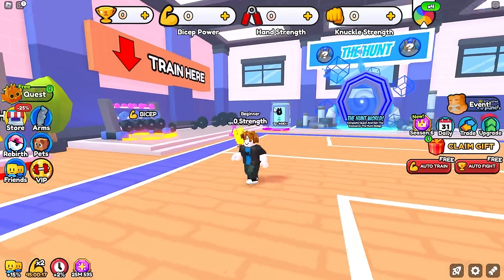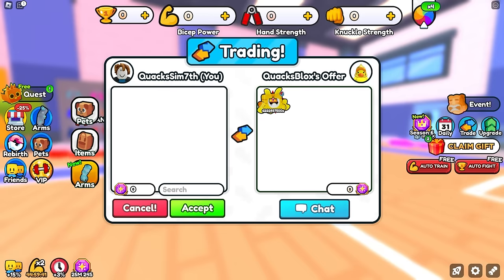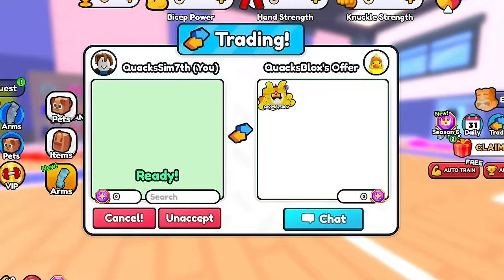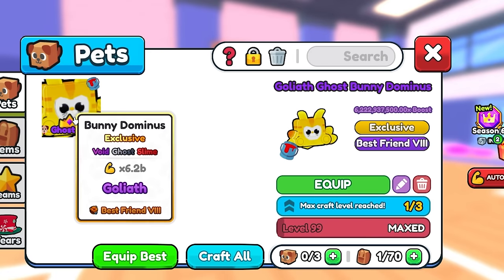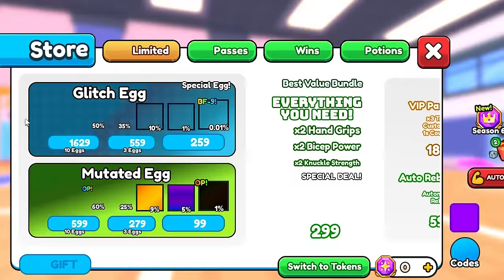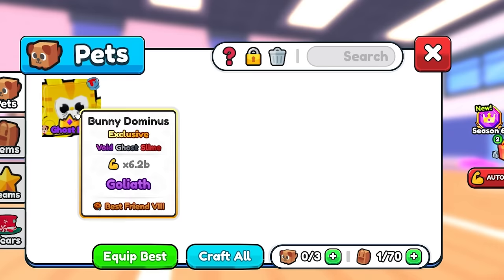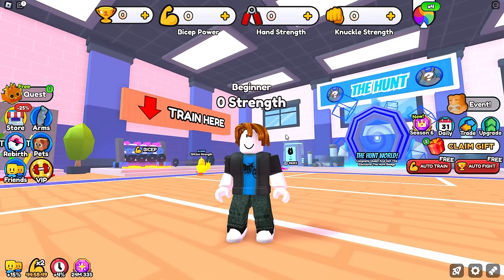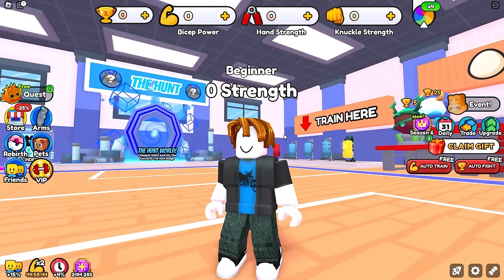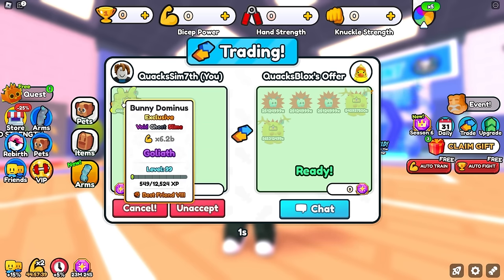On this account we obviously don't have the pet yet, because it is on my main account right here, which is in the exact same server. We go ahead and initiate a trade, and this pet is absolutely insane. You might see an insane number and think there's no way that's real — but trust me, it is very much real. We are going to be using a 6.2 billion multiplier bunny dominus pet. This pet is available in the limited stock pets and costs 12,999 Robux. It's also a golden version because it is a void, so I literally don't know how expensive this pet is — I'm thinking at least 150,000 Robux. Luckily someone in the community was nice enough to lend me this pet. Huge shout-out to them. We're also going to trade over some best friend 8 pets from our main account to assist in making this bunny dominus super OP.